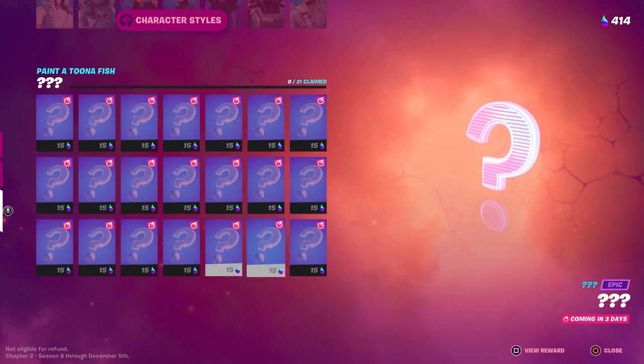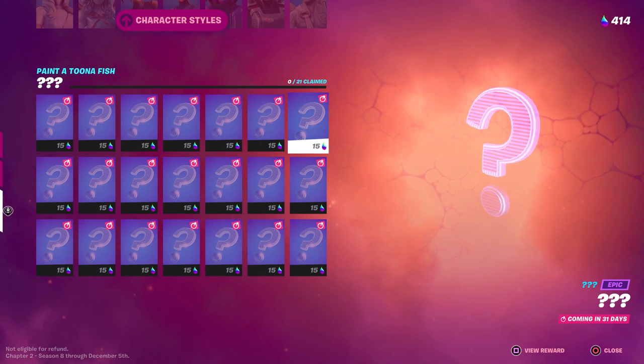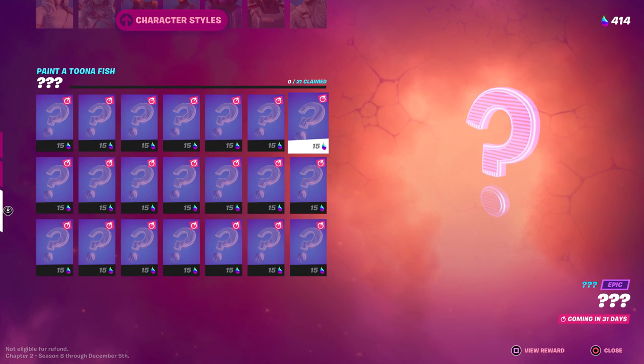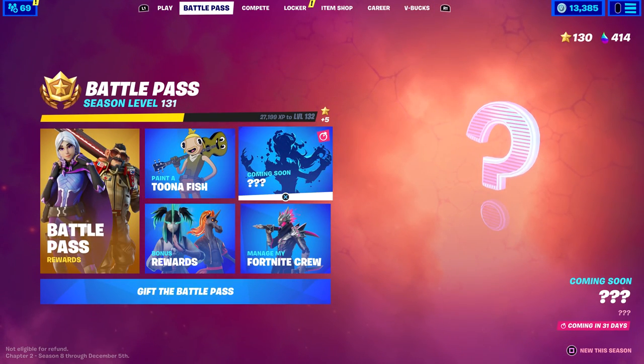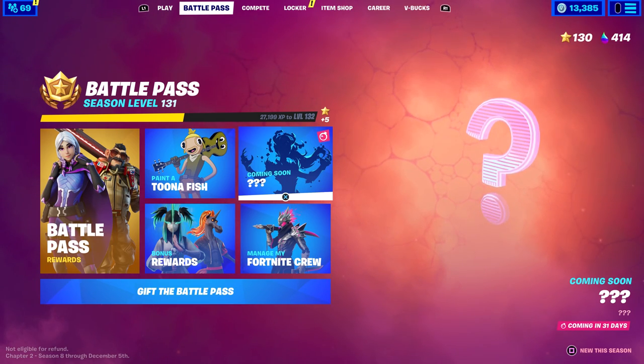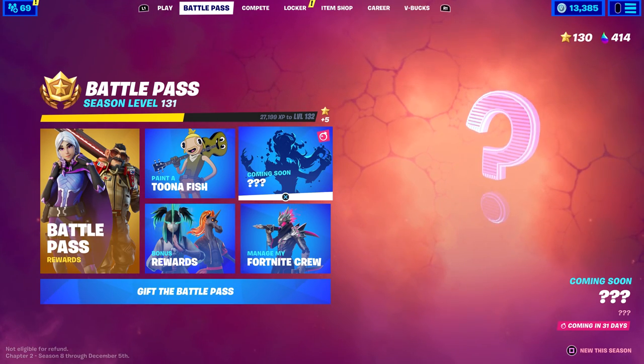These styles are unlocked by collecting rainbow ink from chests and purchasing them — they're 15 inks a piece, which is actually different from the original styles which are only 10 a piece. I'm not sure why these cost five extra, especially when the first row is simply from the battle pass. But it's a nice addition — one of the most customizable battle pass skins we've ever had. The one in the top right, which I assume is the Queen, says 'coming in 31 days,' the same time as the secret skin.